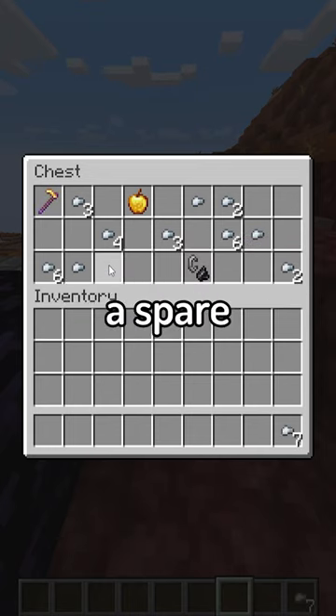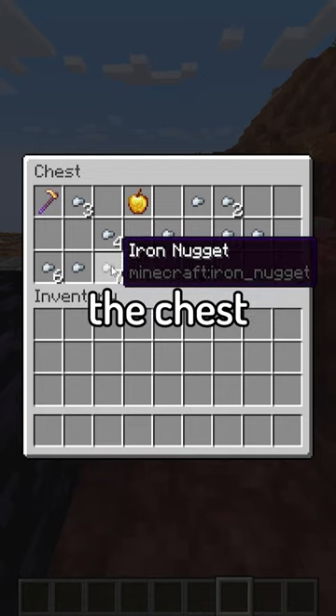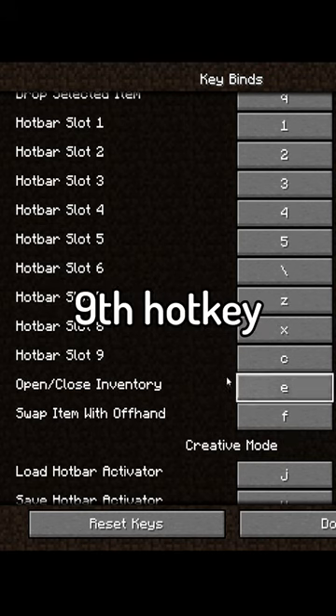This will move that stack into a spare inventory spot, and then you press your hotkey assigned to that spot to bring the stack back into the chest. In this case for me that's C, which is my 9th hotkey.